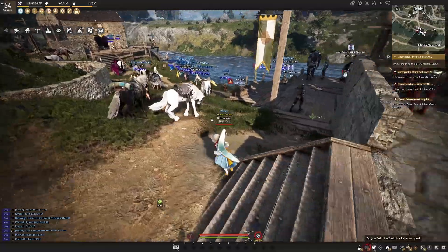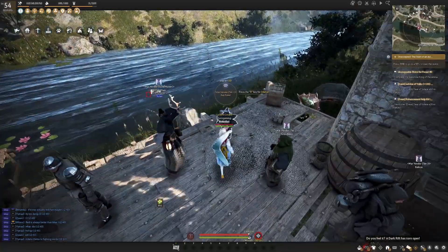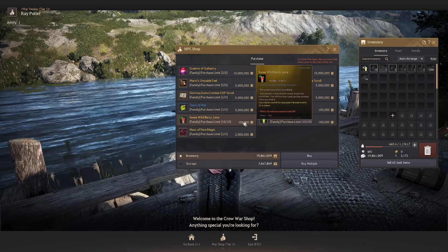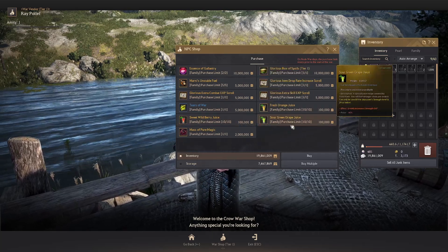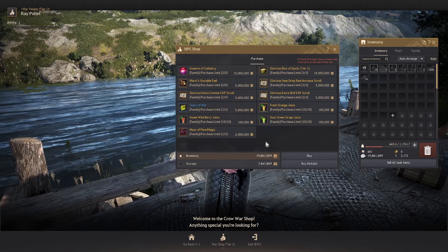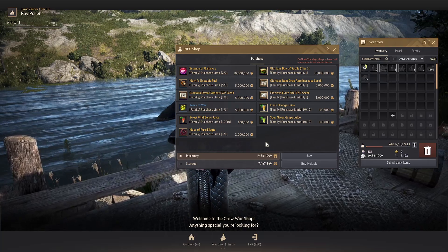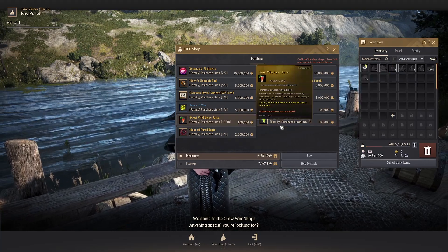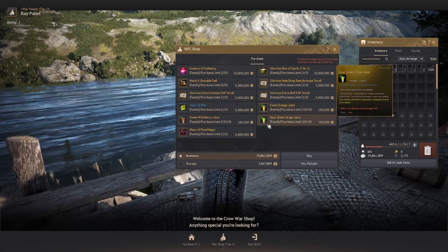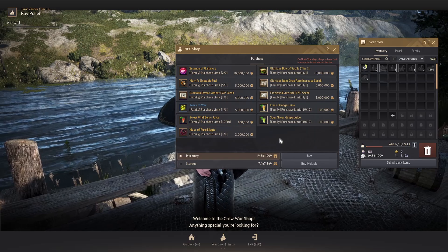If your guild participates in node wars, one of the best ways to get juices is from the war vendors. Go to the tier one war vendor, open the War Shop, and you can purchase a variety of juices that are significantly cheaper than at the regular guild vendor. The purchase limit resets with every single war reset — so if your guild holds a node five days in a row, every successful hold resets the limit and you can routinely buy more. You can also find combat XP scrolls, skill XP scrolls, and even Massive Pure Magic here.